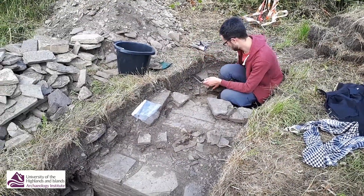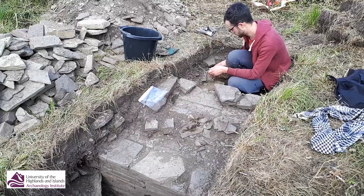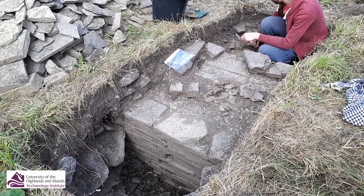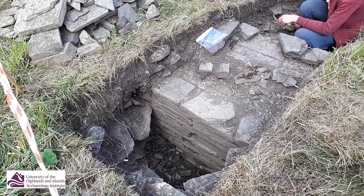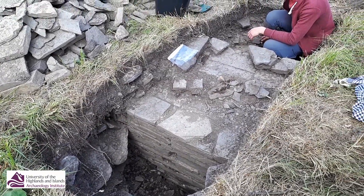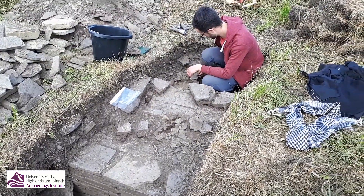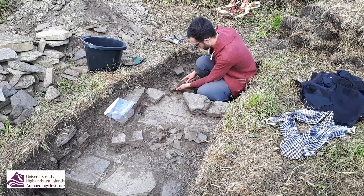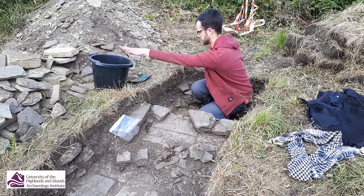This is test pit 20, and this was just supposed to be a one by one test pit, but it's obviously turned out to be a lot more complicated. We've come down to this massive great big wall — it's about a meter wide and getting on for 75 centimeters deep. It's a really big stone wall that carries on at right angles to the earlier walls we found over there in trench 19.